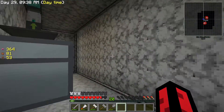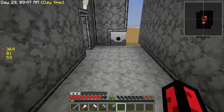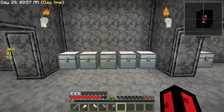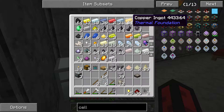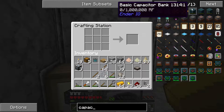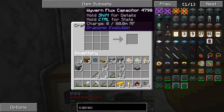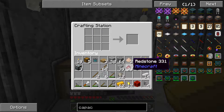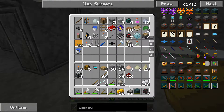Maybe in the next episode we'll set up a soul sand farm to get what we need. We can use normal solar cells for now. I'm going to create a capacitor bank quickly - basic capacitors require redstone and copper. Then iron and a block of redstone for the capacitor bank itself. And I've got some energy conduits left over so we can work with those.